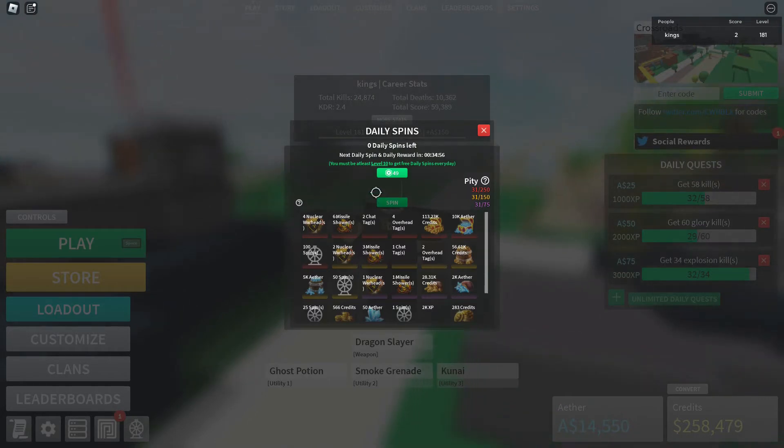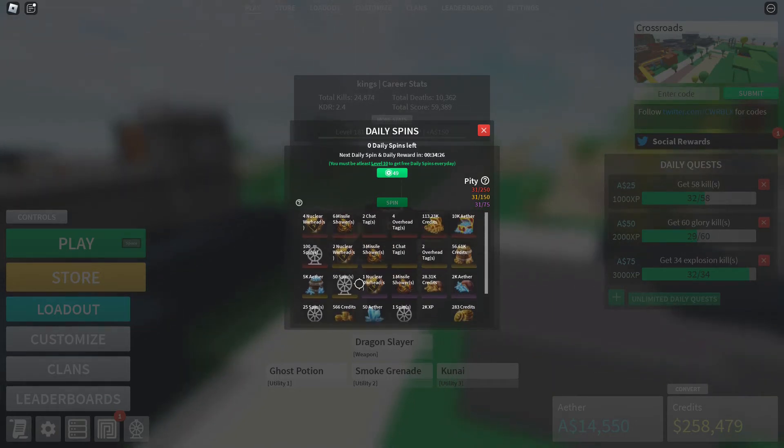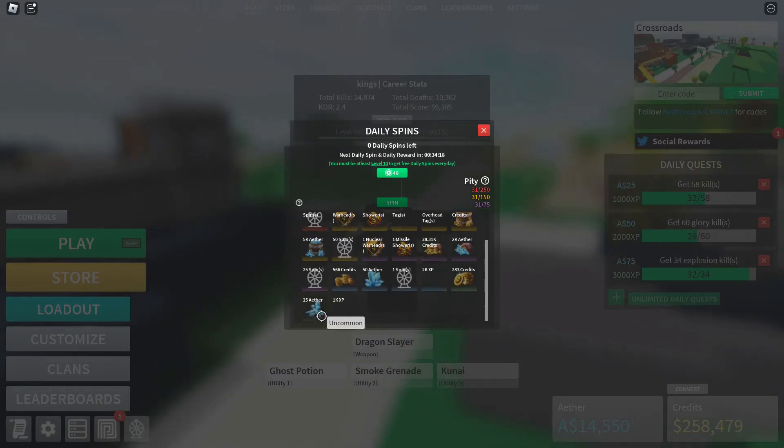About daily spins — this is probably the newest feature in the menu and it's really good if you have a lot of Robux. You get a daily spin every single day, and you can also pay 49 Robux for an extra spin. The most powerful items are the red ones, going down through gold, purple, blue, and green — so exotic, legendary, epic, and common, like Fortnite rarities.